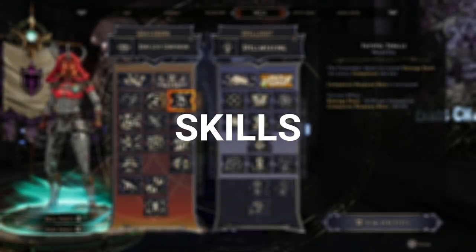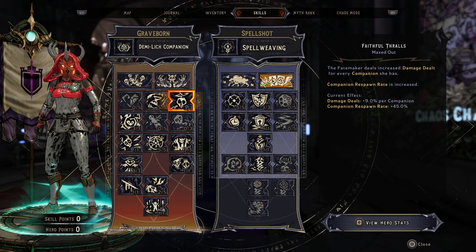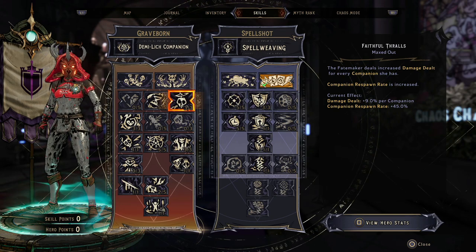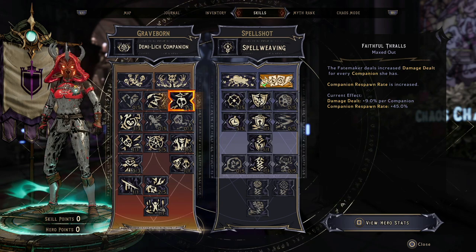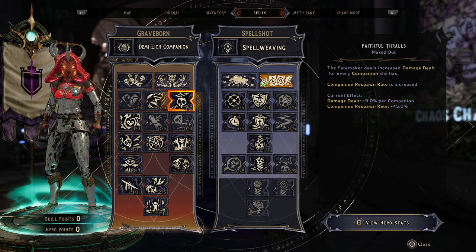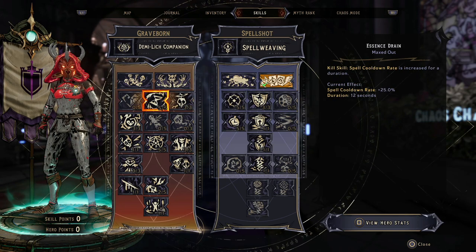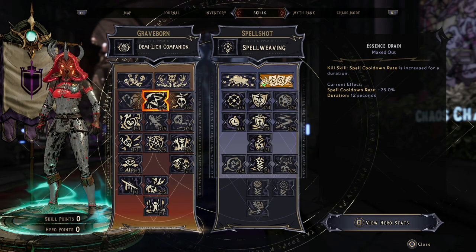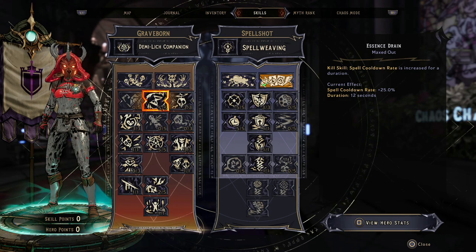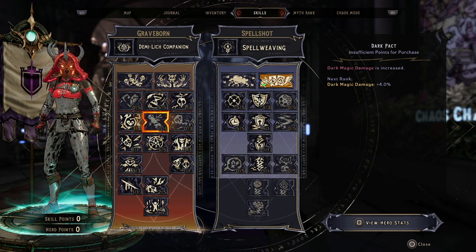Starting with the Graveborn tree: we're not using the Harvest node — most people pick that up but it's currently bugged, and using it would mean it's no longer a zero cheese build. Key skills we're going for: Faithrow Falls is essential — you get more damage for the more companions you have, and we'll have around ten companions out at a time. We've then got Essence Drain, which is really important. You want your spell cooldown rate as high as you can get it so you can spam your spells.